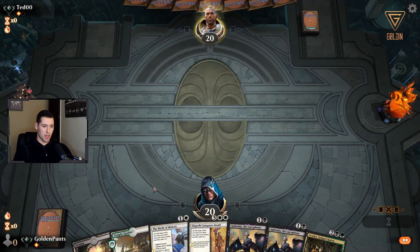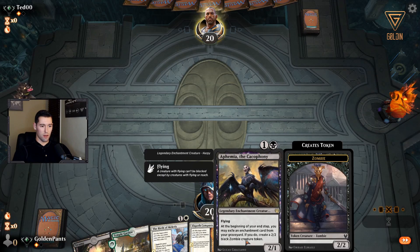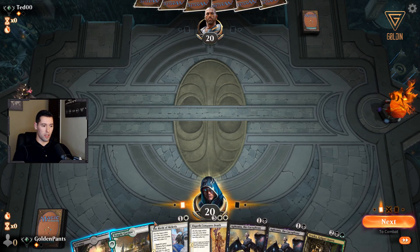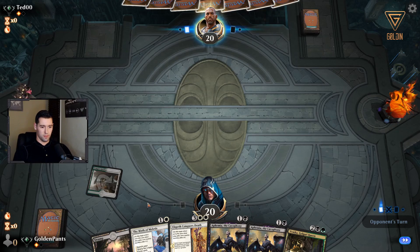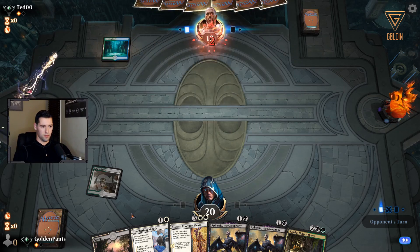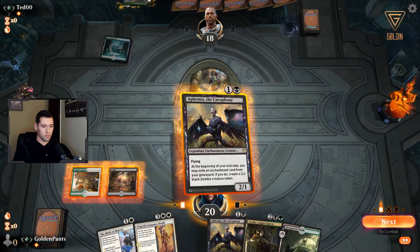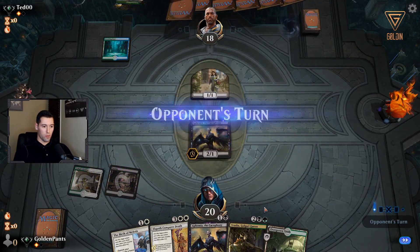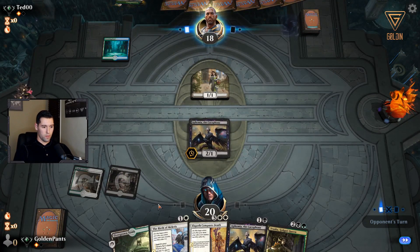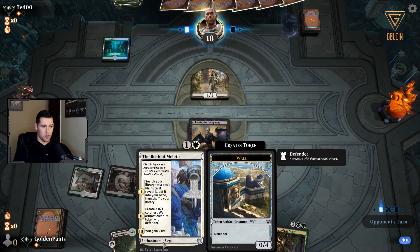This is kind of everything we're working to accomplish right — we have Birth of Meletis early, which helps make sure we get to our lands. We have Ephemia the Cacophony. Again with the early Lovestruck Beast — I'm actually going to put this down now and start pressuring him. Next turn we can put this down.